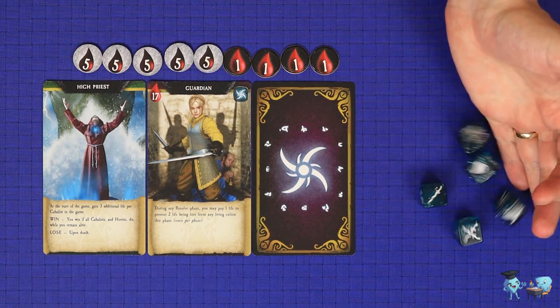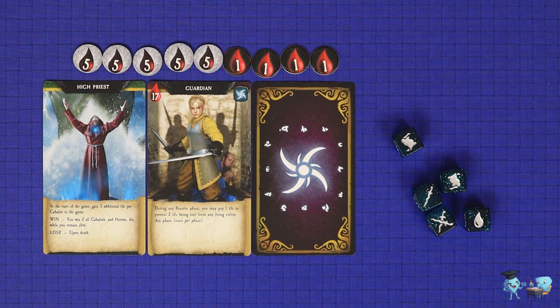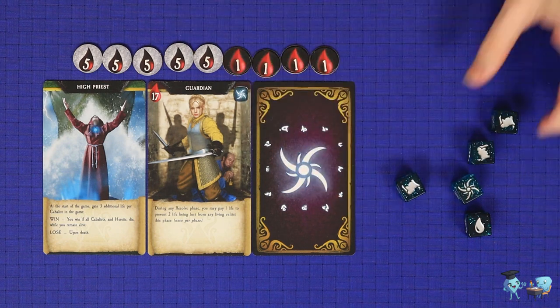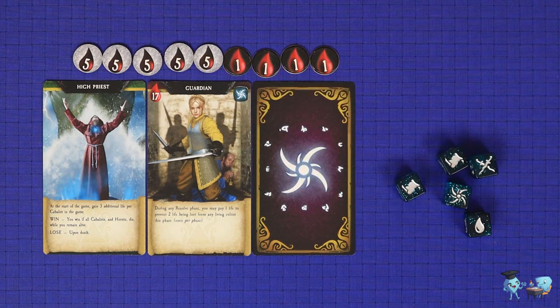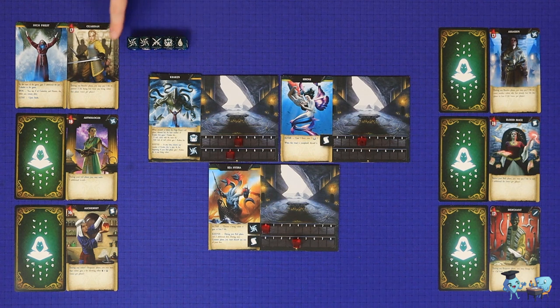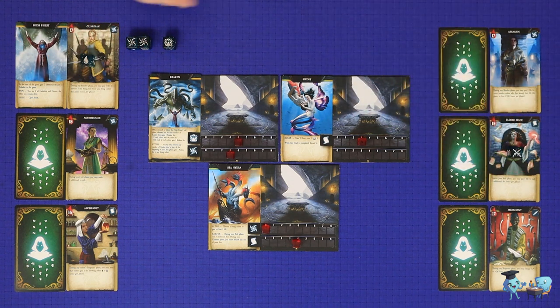The first phase is the roll phase, in which the active player performs a Yahtzee roll with five of the cultist dice. This means you roll all dice, and then may re-roll any number of dice up to a total of twice. Second comes the commit phase, where the active player must assign or commit each of the five dice rolled to a cultist or a ritual. This is done by simply placing the die onto that cultist or that ritual. You may commit dice to yourself or to other cultists.